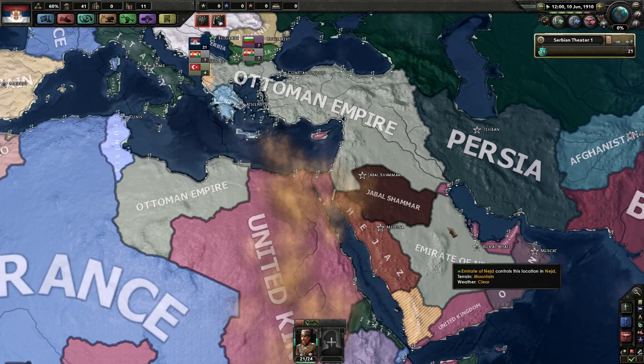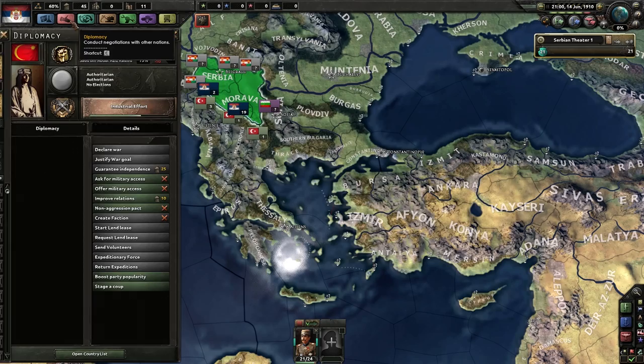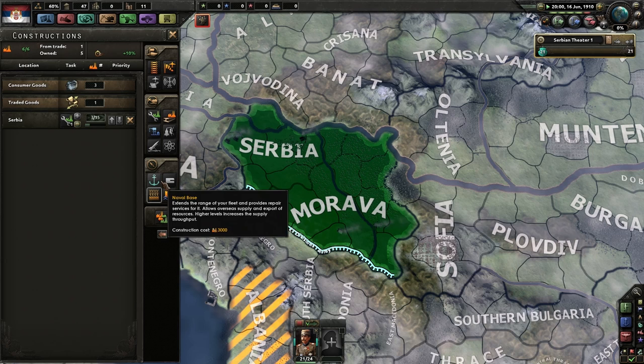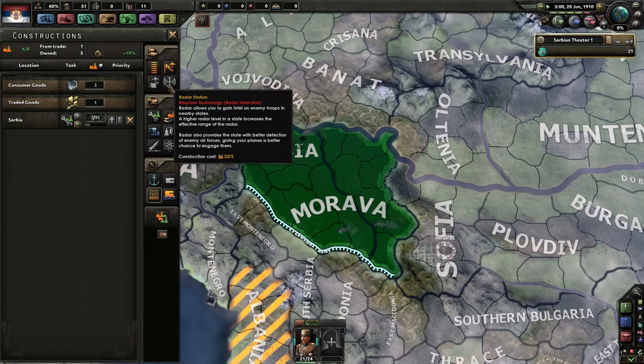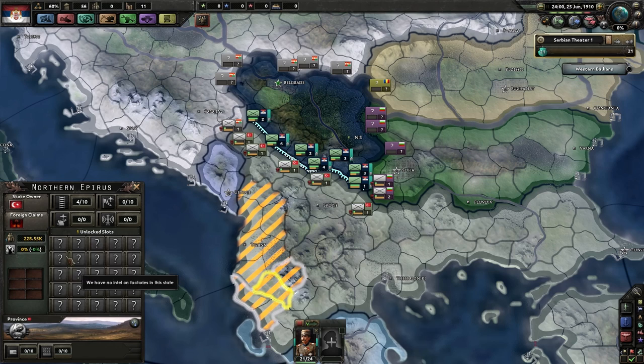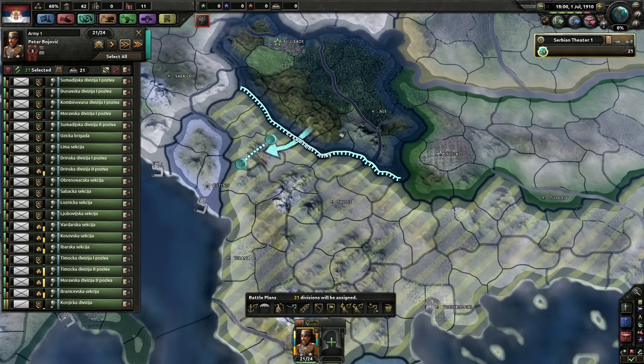It kind of sucks that the Hejaz down here is the exact same color as the Ottomans — they're so close to each other, if they just shared a border you wouldn't be able to tell them apart. We don't have enough resources, I know. Can we build trenches? We probably should at some point — but we need a defensive bunker for that. There's also a new border conflict over here in Albania — I'm not sure what that does, maybe just causes attrition.